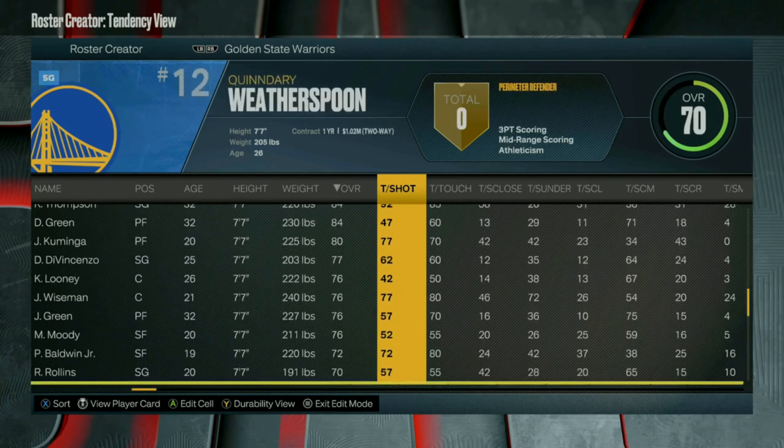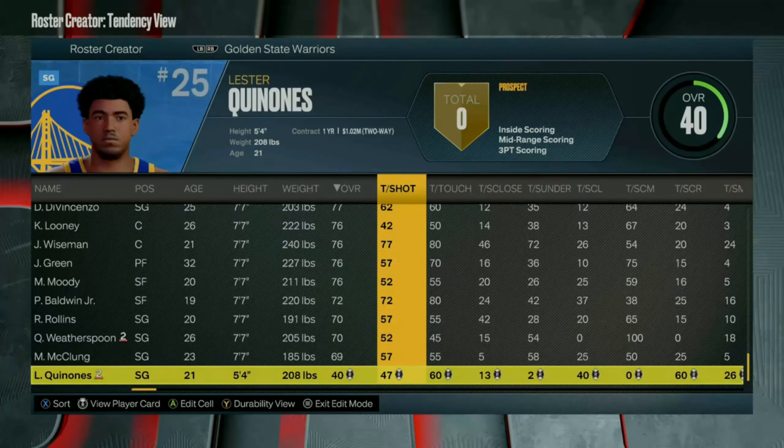And like I said, if you're on Xbox current or next gen, I've already done this for you. But if you're on PlayStation, you're gonna have to make your own roster. You then wanna give the worst player all zero tendencies.